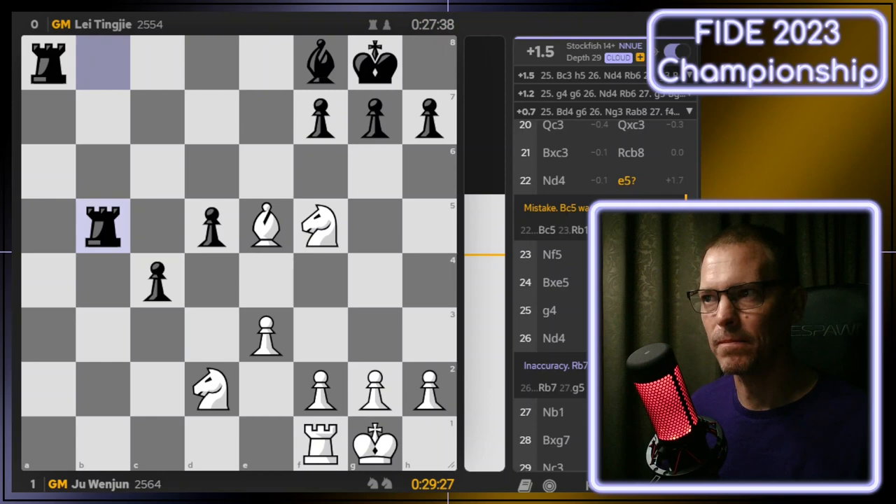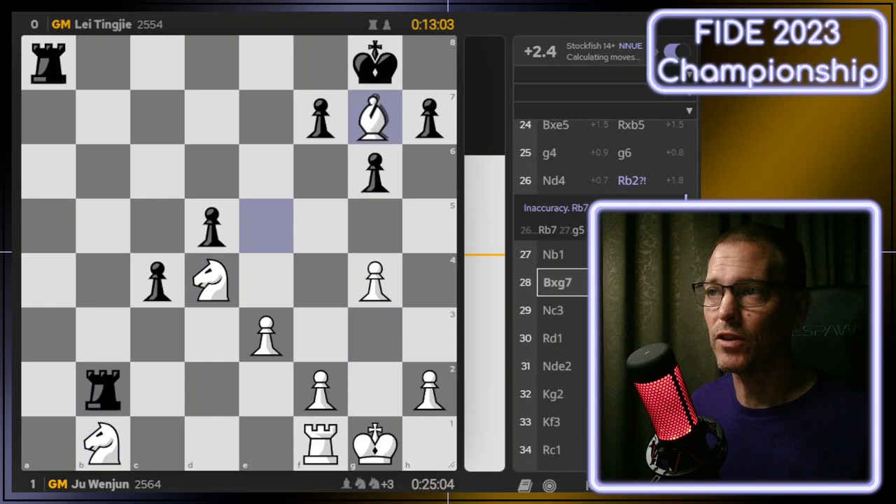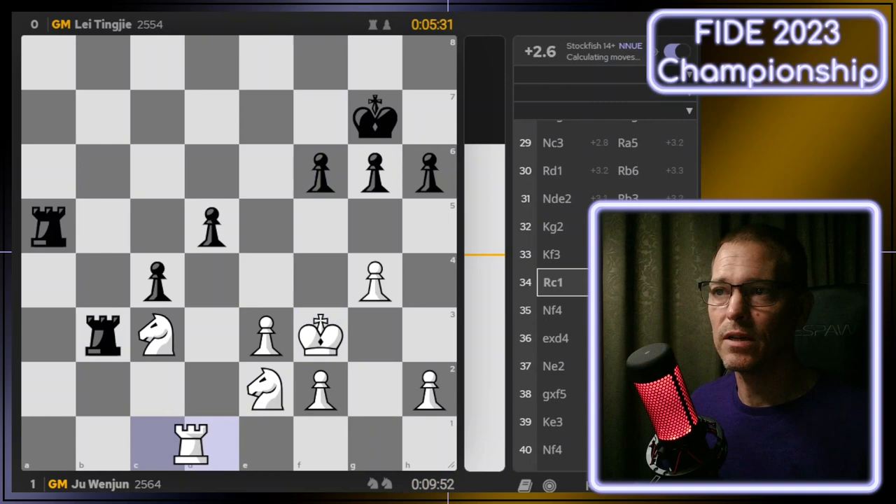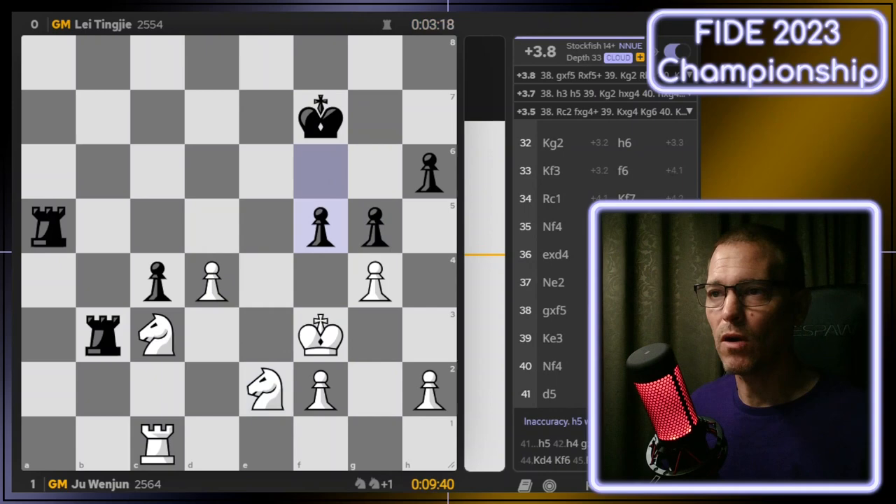There are only two moves that maintain the advantage for white: Bishop to C3 is the best, putting the Bishop back where it just came from, and G4 being the other one. In a lot of my own evaluations, I've seen Stockfish recommending moving the pawns in front of the castled King, and I'm always skeptical of those. But the defending champ found it. According to Stockfish, she never fell behind again in this game, even though it was tight, and the advantage just continues to grow. Moving into the 30s — moves 34, 35 — the extra piece that white traded off for earlier turns out to come in handy.